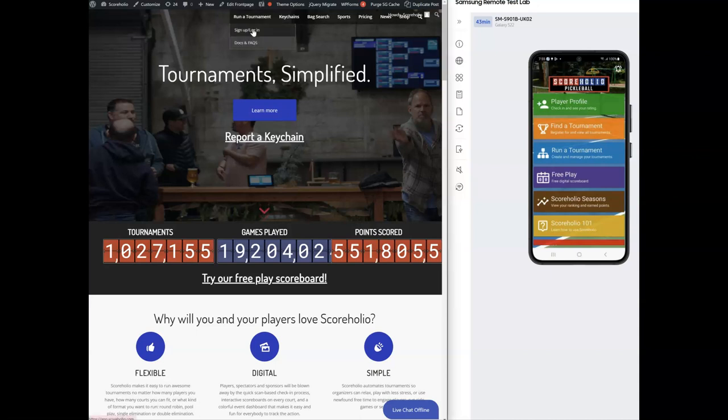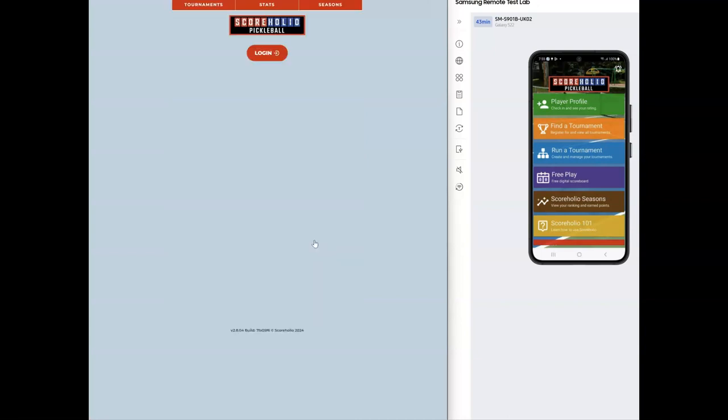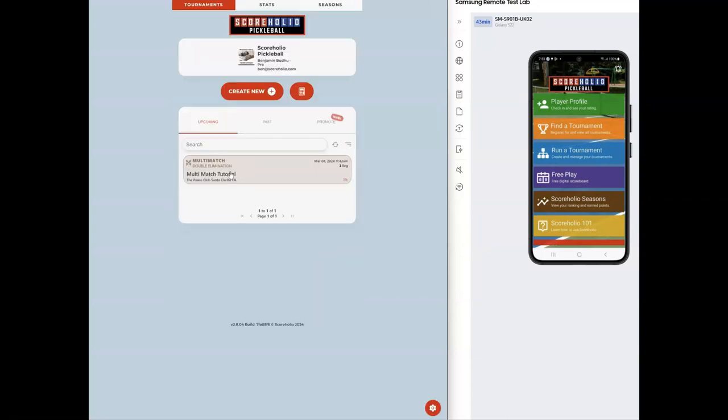I'm going to go to pickleball first for this tutorial. There's a popular multi-match format called MLP, which is four doubles matches, and that's going to be the one we go over for this tutorial — but you could do any one of the multi-match formats in any other sports as well.